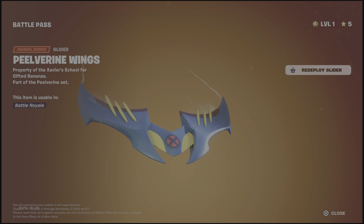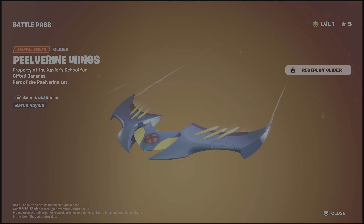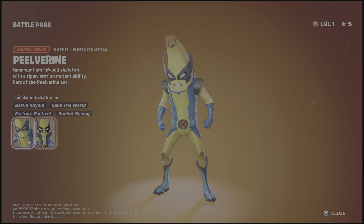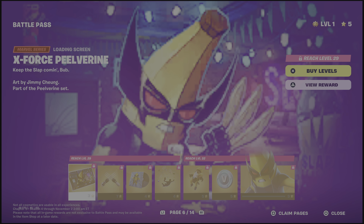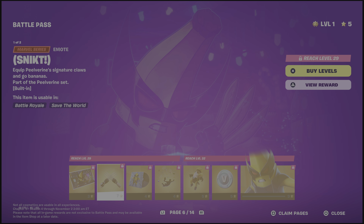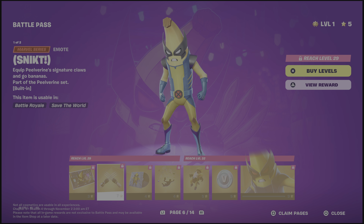V-Bucks, Peelverine Wings — that's an alright glider that would work really well with any Wolverine skin. Then we have Peelverine himself — that's really cool. The LEGO style I really like. Next page is X-Force Peelverine, and then we have Snikt which is an emote built into the pickaxe.